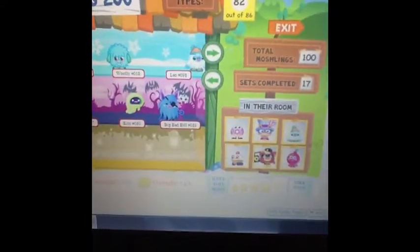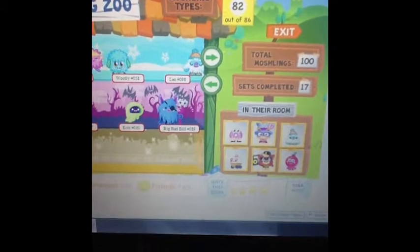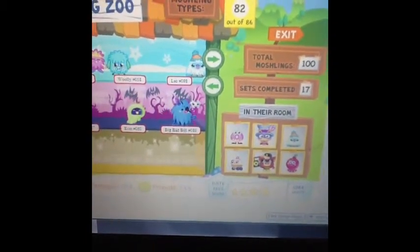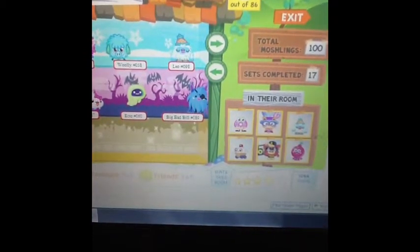The way you get him is with the Frozen Forget Me Not seed. The way you get the Frozen Forget Me Not seed is when you subscribe to Moshi Monsters Magazine. Issue 24 will have the code for him.